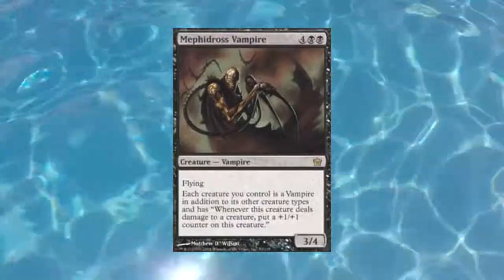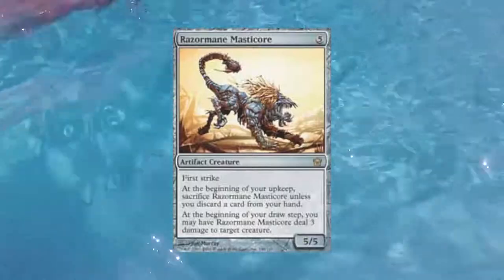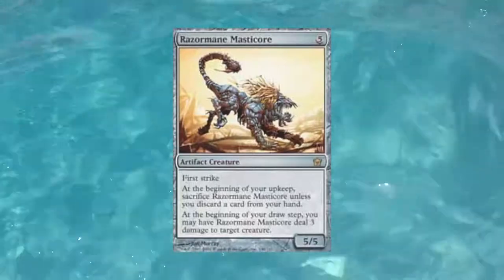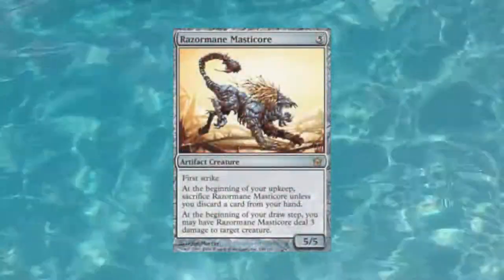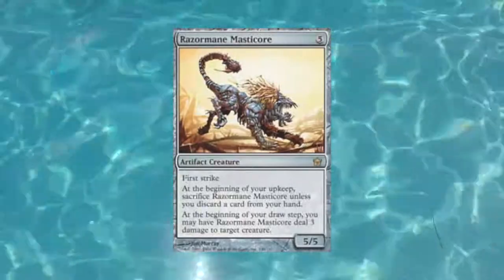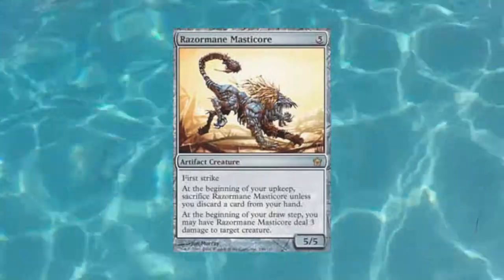Moving to my number nine slot is a creature called Razormane Masticore — an artifact creature that costs five. It has first strike, and at the beginning of your upkeep you sacrifice it unless you discard a card from your hand. In addition, at the beginning of your draw step you may have this card deal three damage to target creature. The reason I really like it is for that second effect — it gives you a continual Lightning Bolt as long as you keep this card on the field. For no cards, you're able to continually ping things, and there are tons of creatures that only have three toughness.